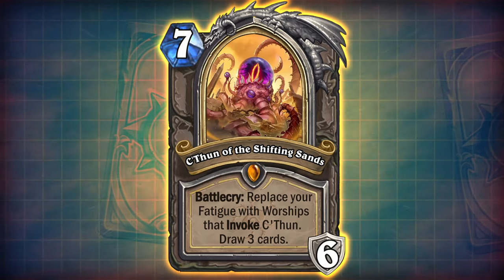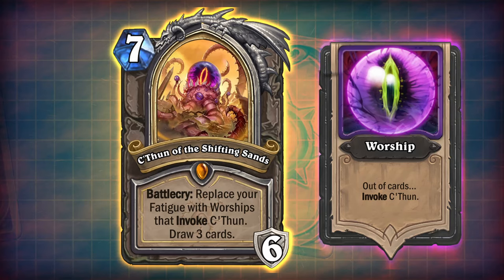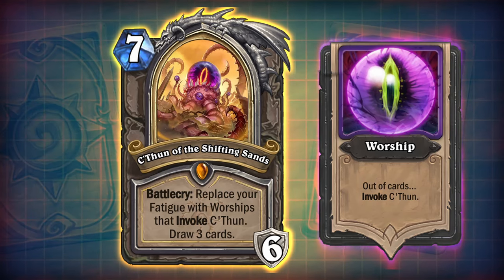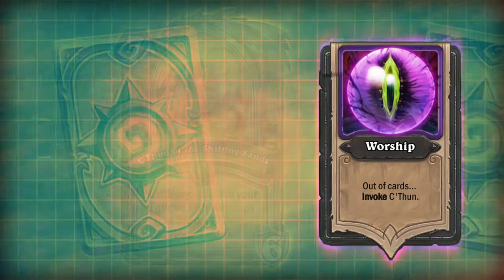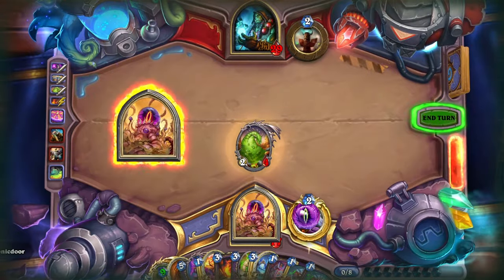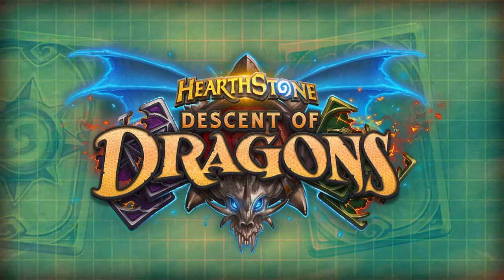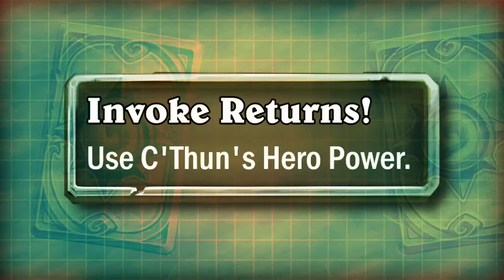His Battlecry completely removes your fatigue, replacing it with warships and then drawing free cards as well. After you play C'thun and run out of cards in your deck, rather than taking damage from fatigue, you will instead draw a warship that invokes C'thun. That's right, Invoke is back! A mechanic first seen in the Descent of Dragons expansion, about 5 years ago, has also been resurrected for this concept.